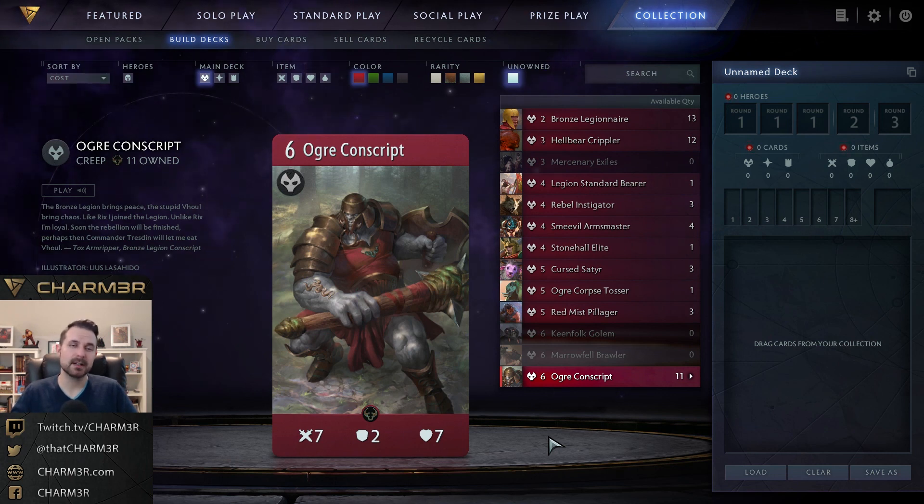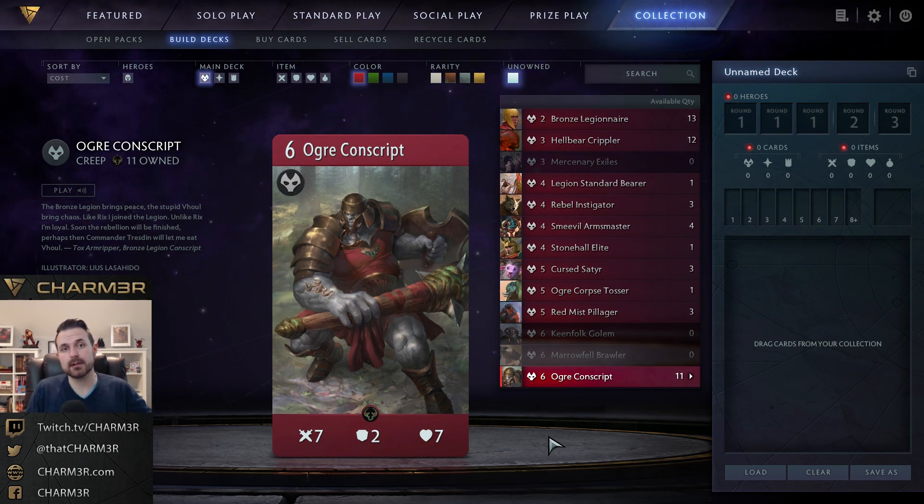Ogre Conscript is not super popular in constructed because it's just stats, but it's very popular and common in draft — both because it's a common card and because the quality and consistency of cards is lower in the limited format, so it can have a much greater impact. That's it for the red creeps — thanks for watching, I'll catch you in the next video.